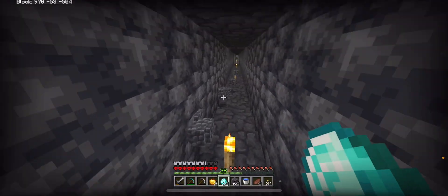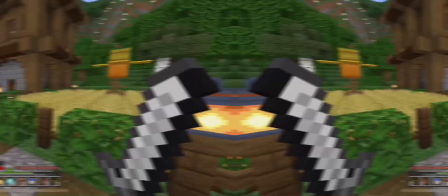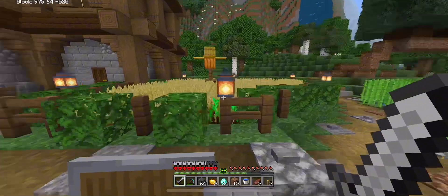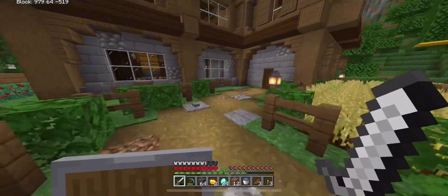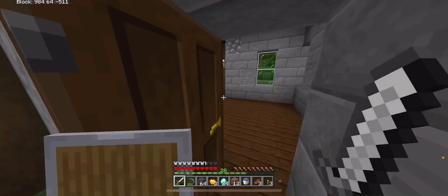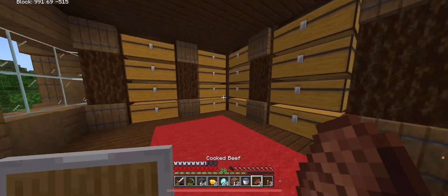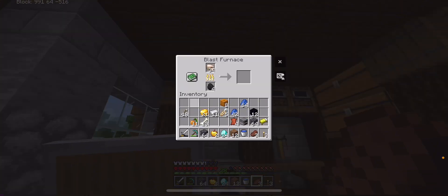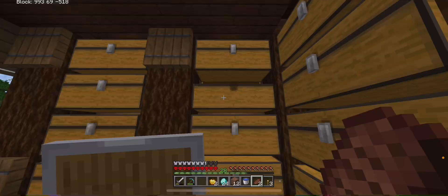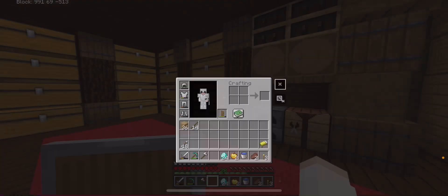I got 24 diamonds which should be enough to craft a full diamond armor set. Let's go back to my house and craft the armor. I had to dig all the way up because I couldn't find the way I came from. First I have to clear my inventory — it's full of random stuff. Let's start smelting the iron and the gold too.